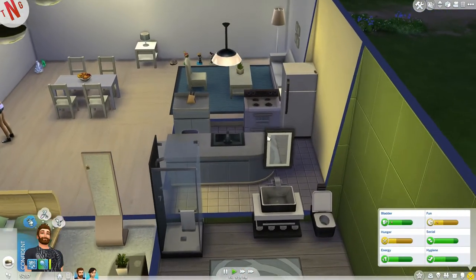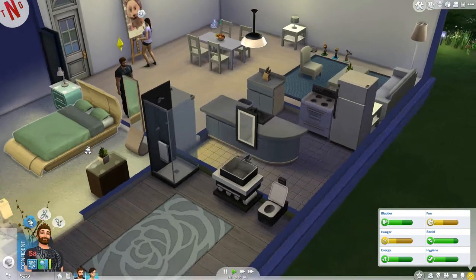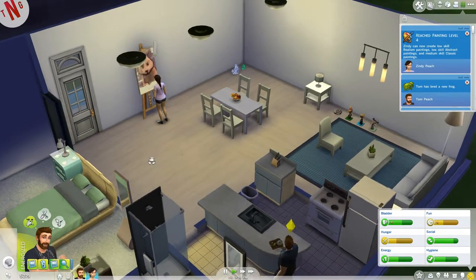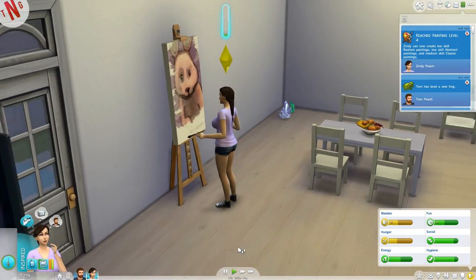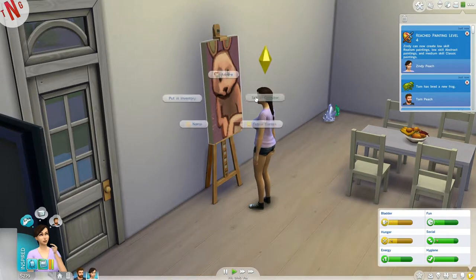I'm pumped and ready to go, so let's get a little bit of cooking skill. Let's go with scrambled eggs, family serving. She reached level four — nice, look at how fast she gains skill. And Tom bred a new frog, but it's the same. We get 114 more simoleons for this painting, sweet.